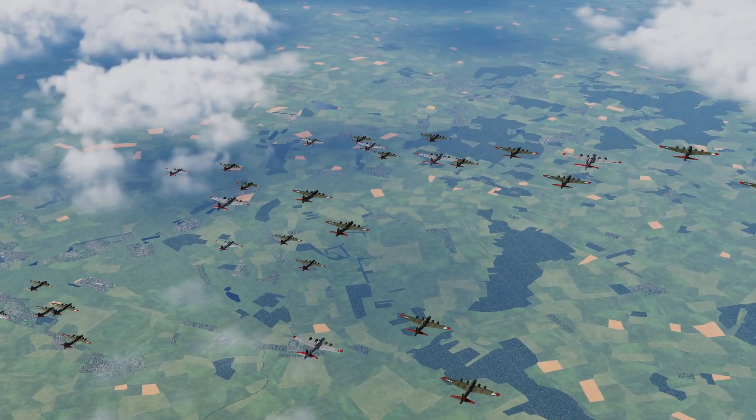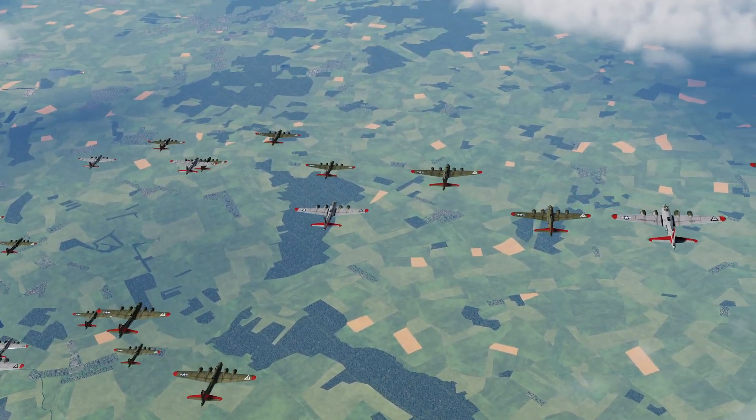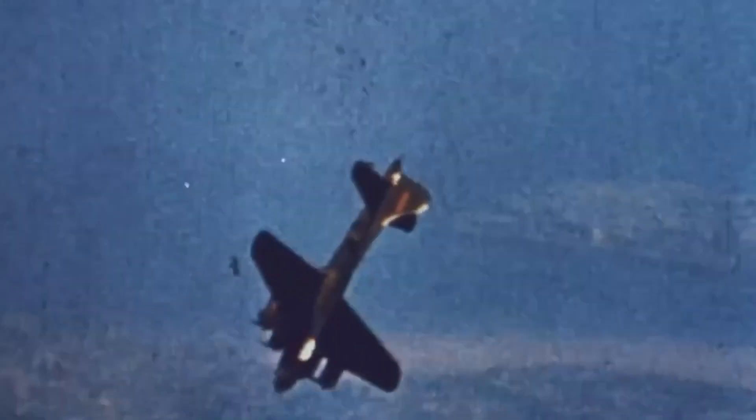As always in my missions, the player can choose to fly with a much smaller formation if their PC can't handle it. I also improved performance by tweaking the carpet bombing task. When lots of B-17s drop bombs in DCS, FPS goes to single digits while the bombs are falling. I worked around this by making only the lead flight drop, plus one or two others. But now, due to a bug, if the lead has a bombing task, the whole formation drops no matter what. So to work around this, I removed the bombs one by one from each bomber of each mission of each of my campaigns. Now only a handful of bombers actually drop and your FPS will remain more stable.